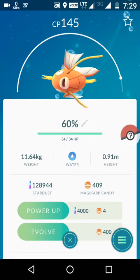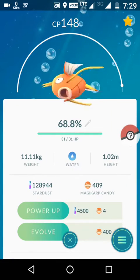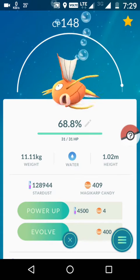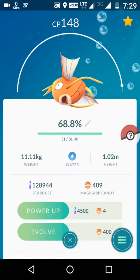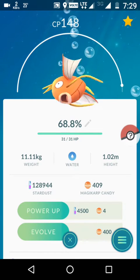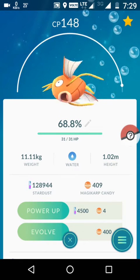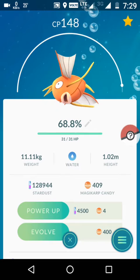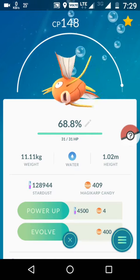First we check the requirements for the 60% Magikarp: 4000 stardust and 4 candies. Now we scroll to the 148 CP Magikarp - its requirements are 4500 stardust. That's a higher requirement on a higher IV, which we don't usually see. Normally a Pokémon with a better IV will have less stardust requirement for the same CP compared to a Pokémon with less IV.